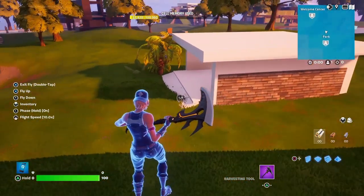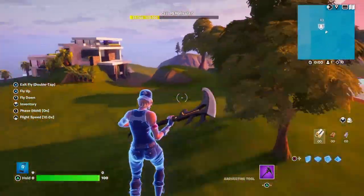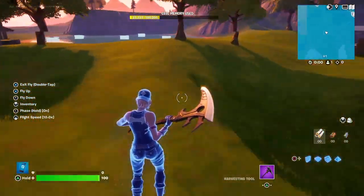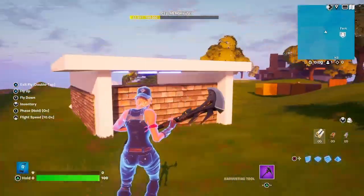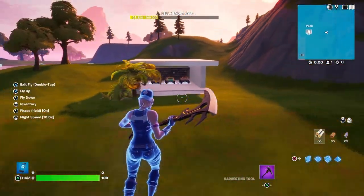The driveway goes into the ground - that's fine, that's because the elevation is different compared to there. There's like a hill here going down. But the entire building has been basically duplicated to the spot, which is pretty cool.